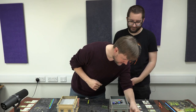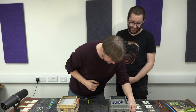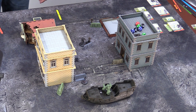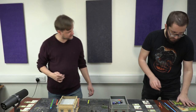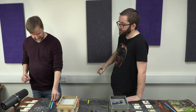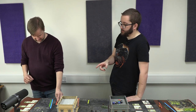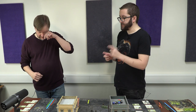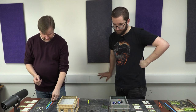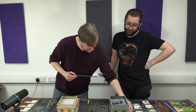Ben activates Dogmeat and moves him forward. Then Dogmeat charges — a charge must be a first action and costs two actions, combining a move and attack. When charging, you gain a bonus dice for your next attack. The charge move is confirmed as valid.